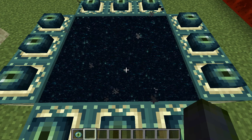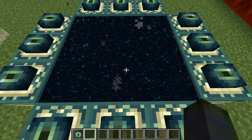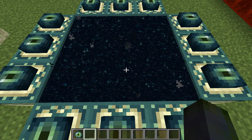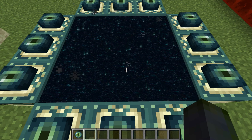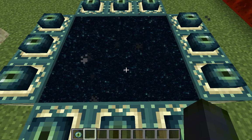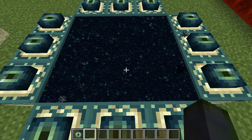Hey everyone, it's the Bat Prototype once again and today we are covering the end portal. The end portal can be found in dungeons, or in creative mode you can create it. As you can see, this is a full end portal that's activated, and I'll show you what happens when you go into it.